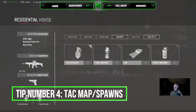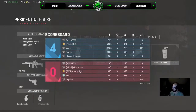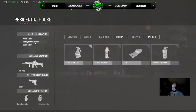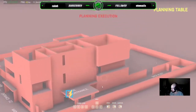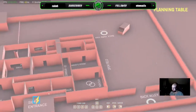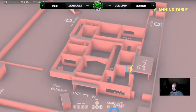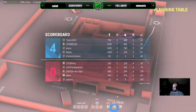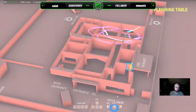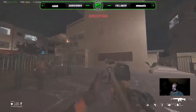Tip number four: your attack map, how to mark on it, and your spawn selection. When you begin each round you can choose a spawn, and if you're attacking you'll see an attack map allowing you to strategize your entry and mark where the bomb or hostage is. The bomb is shown by vibrational circles on the map — cycle through floor numbers using your number keys. You mark items by right-clicking and choosing a marker. In hostage game types you won't always see vibrations unless someone fires their gun, so have a teammate open the map and find the circles as you fire to locate the target.